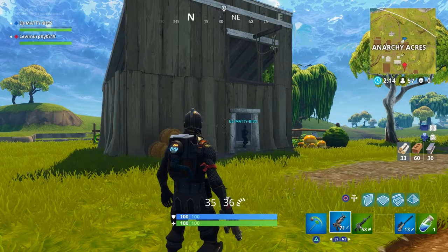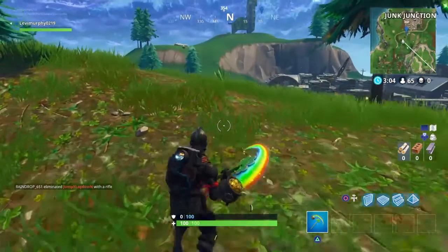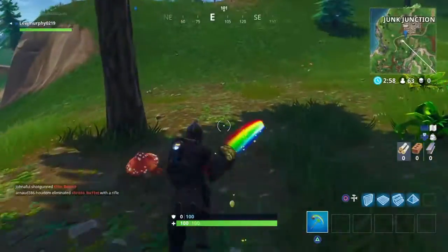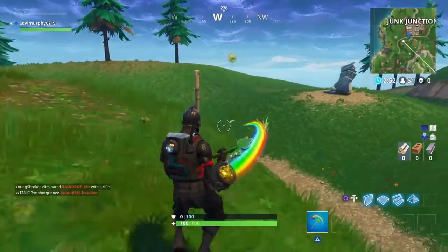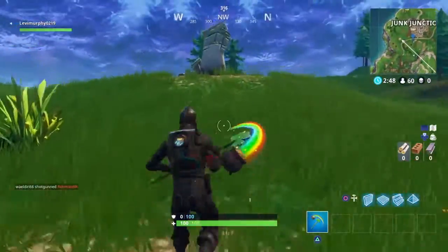Hey guys, the Toxic Movie back with another quick video. I'm just going to show you where the map is — it's in this little building right here in Anaki. It shows you where to get the 10 battle stars. You just go down here; this is near Junk Junction. You get 10 stars for your battle pass — pretty easy.